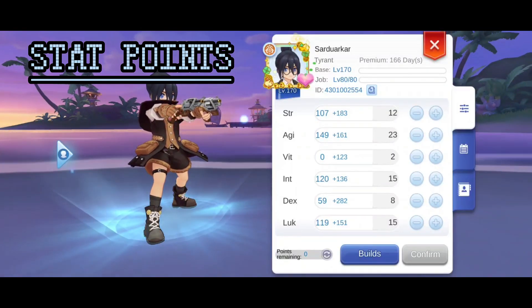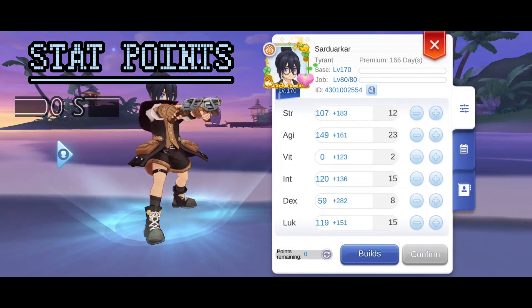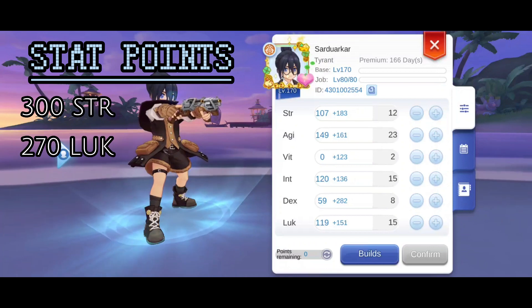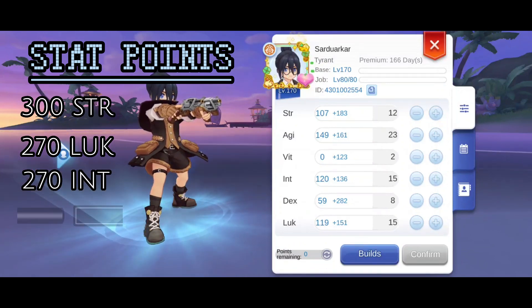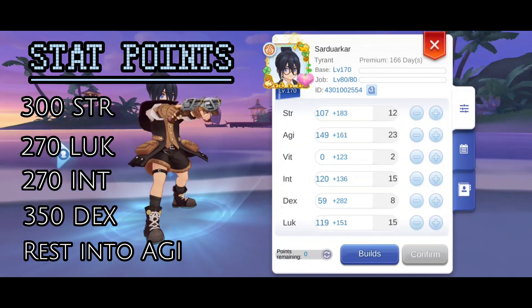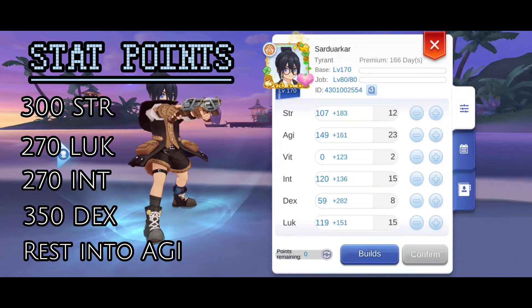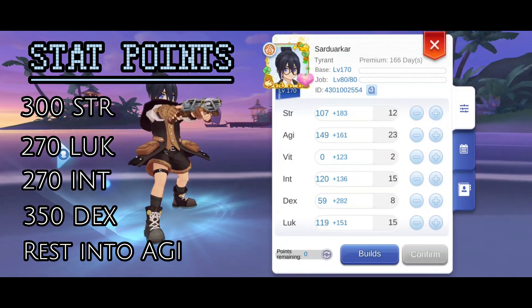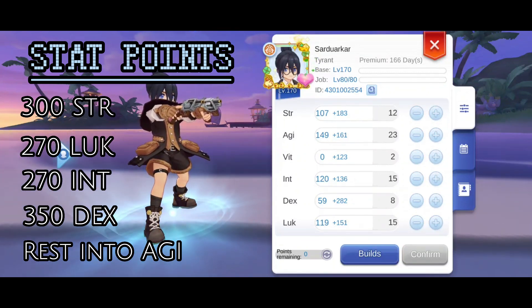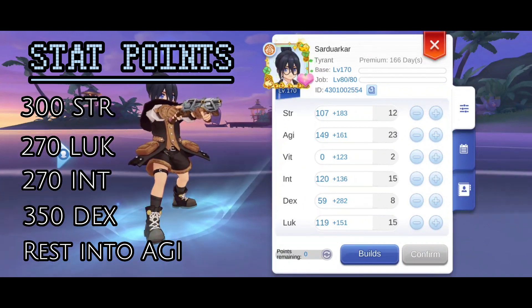This is ultimately how I've broken down my stat points: you want approximately a total of 300 strength, 270 luck, 270 int, and 300 to 350 dexterity. Put whatever you have left over into agility. We do want to try and get as high agility as possible because it increases capoeira damage. By having some good stat point rolls on more enchants, you can actually have a decent amount left over for this.